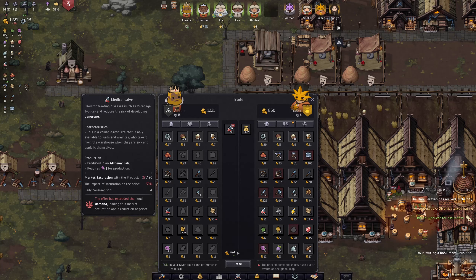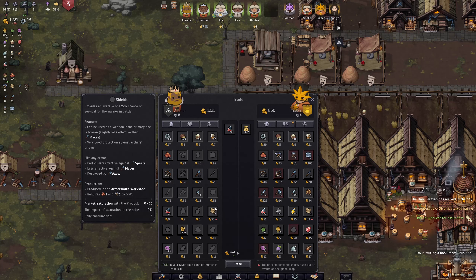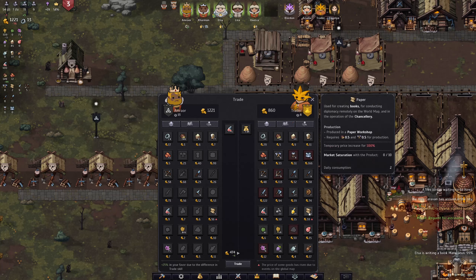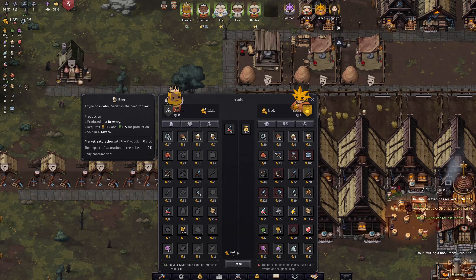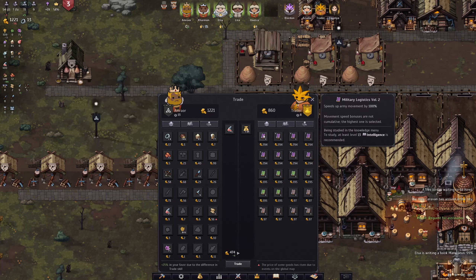We can basically sell - we'll go down to nine gold apiece. We'll keep those bows. We can't buy paper, that's way too expensive right now. And we do not want to buy really anything if we can help it, because our tax is starting to get pretty substantial already.